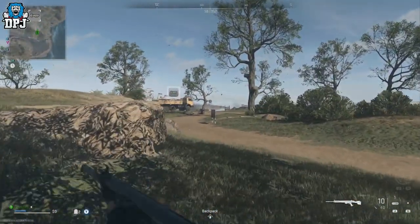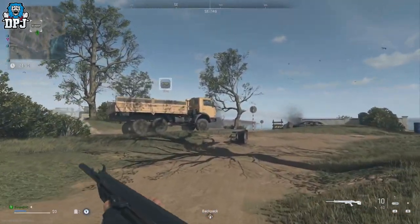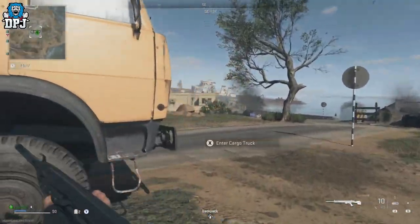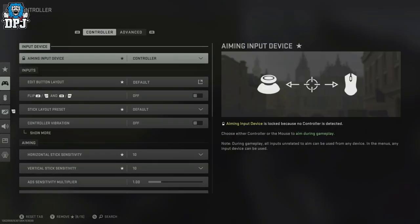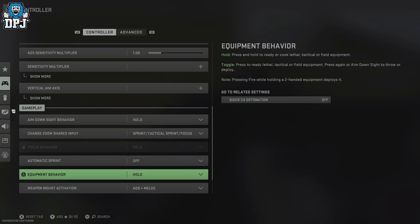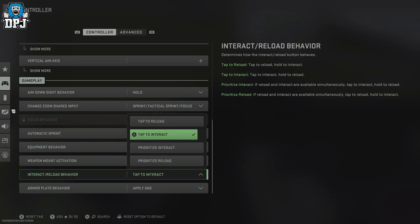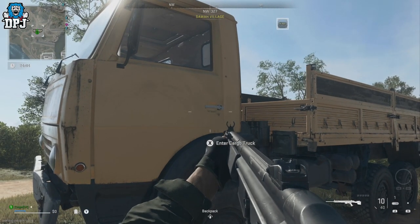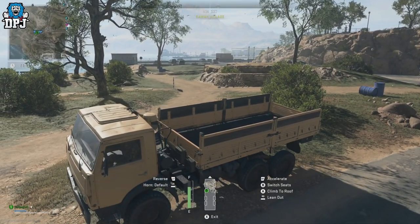The setting is 'Interact/Reload Behavior' — instead of tap to reload and hold to enter vehicles, you want to switch that around. You can see the vehicle right here. Go into Settings, come down to Controller, and find 'Interact/Reload Behavior.' Change it from 'Tap to Reload' to 'Tap to Interact.' This means when you come to a vehicle, you just press the button to enter rather than holding it.